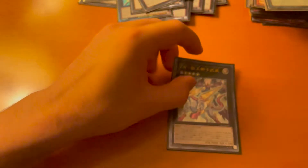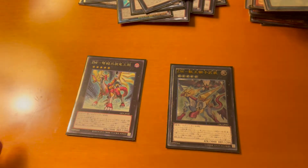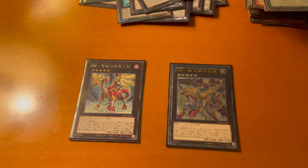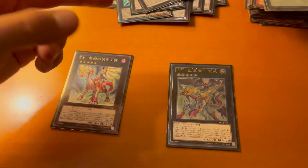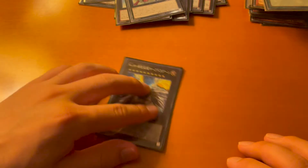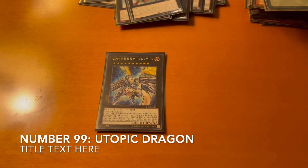For the rest of our Rank 5s we have two ZW XYZ monsters — one old and one new. The old one lets you search for a ZW weapon from deck to hand, and the new one lets you search for a ZW spell or trap card from your deck. Each of them allows you to equip themselves to a Utopia XYZ monster and it gains 3000 attack — so you can summon, search, equip, and that monster gains 3000 attack. Our last XYZ monster is Number 99.